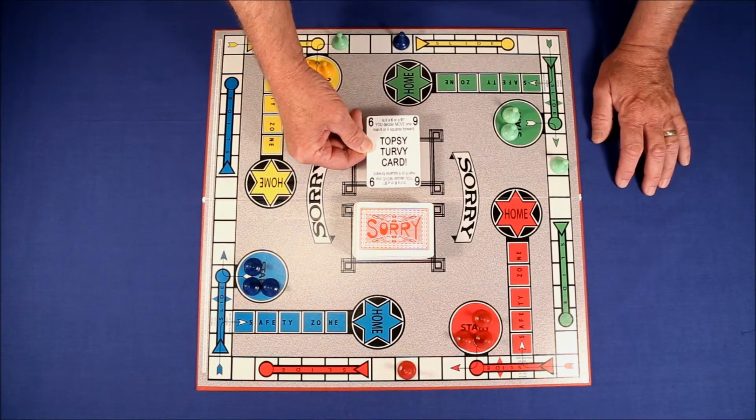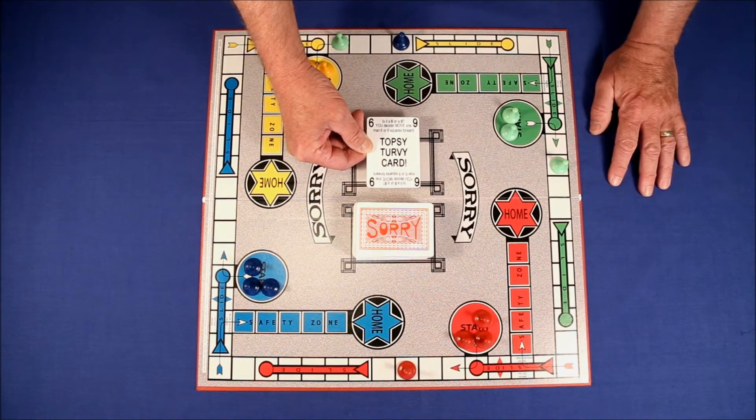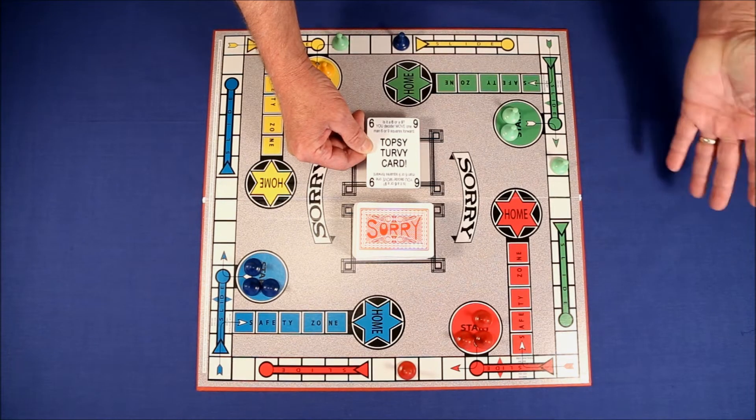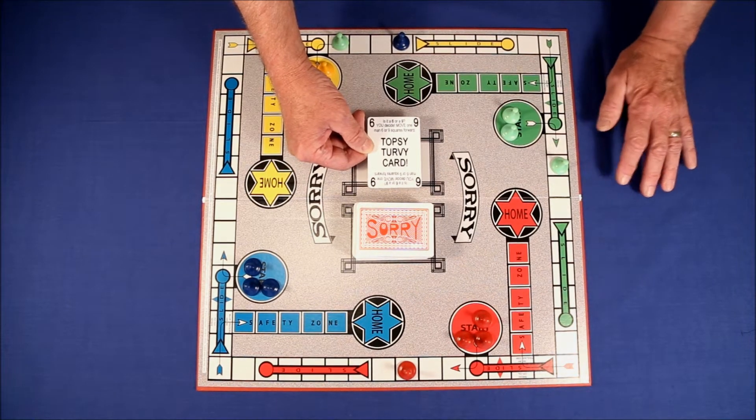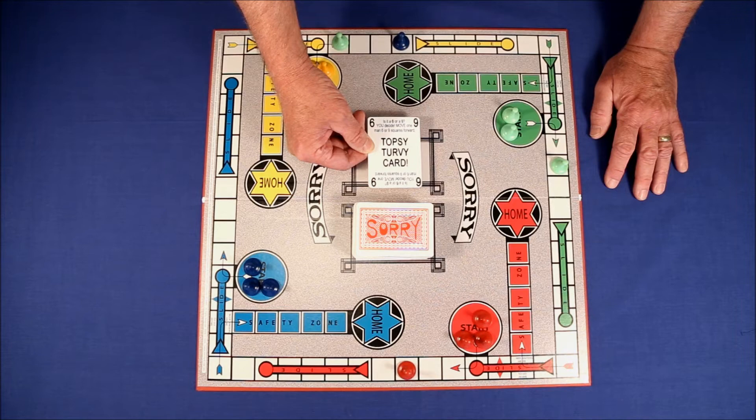One of the questions they asked is why are there no sixes and no nine cards, and the answer is they're too often confused — is it a six or a nine? So I created the topsy-turvy card. It's either a six or a nine when you draw it, and you get to use whichever is the most helpful to you.